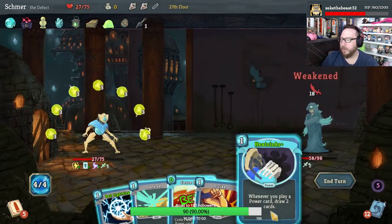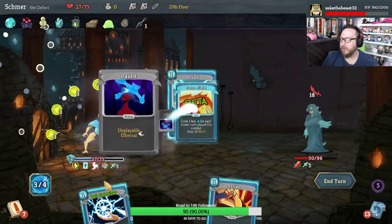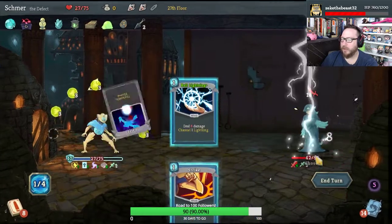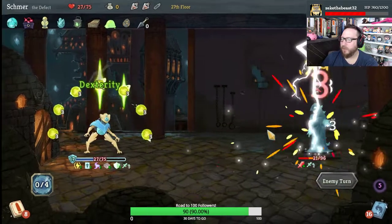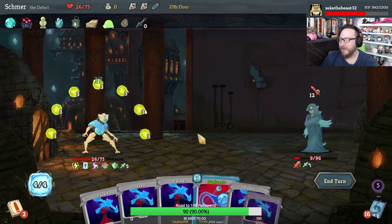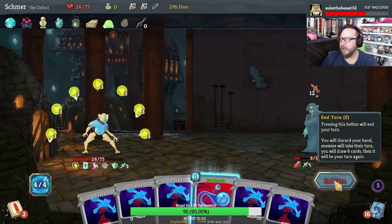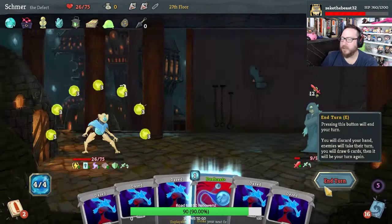Get weak. Play Heat Sinks and Force Field and Defend and Ball Lightning and Strike. Got Kunai going — that's nice. Take one point of damage here. Well, he's gonna die anyway. I'm really bummed we didn't get to Self Repair — that would have been really nice.